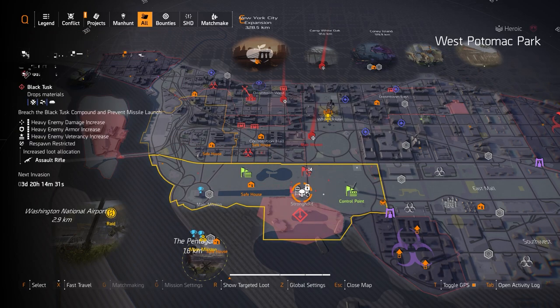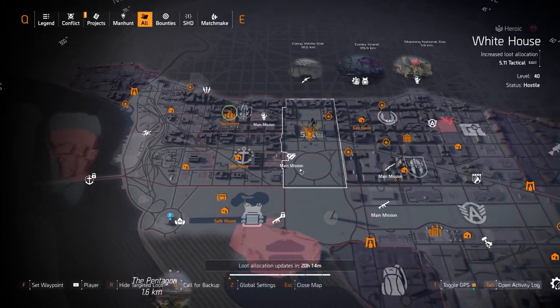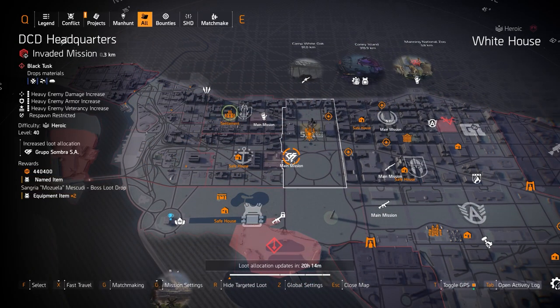Here are all the invaded missions for the week: Bank HQ, Camp White Oak, DCD Headquarters, and the stronghold is Roosevelt Island — all culminating in Tidal Basin as the last stronghold after Roosevelt Island. We also got Grupo los at DCD Headquarters: one piece for DPS builds for that 15% crit damage, and two pieces for explosive skill damage builds giving 15% explosive damage.